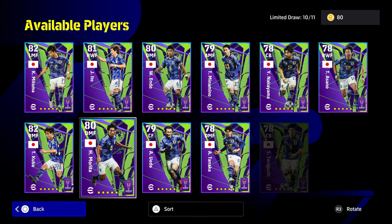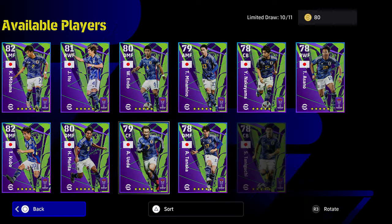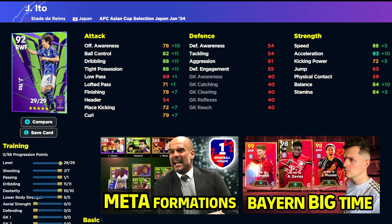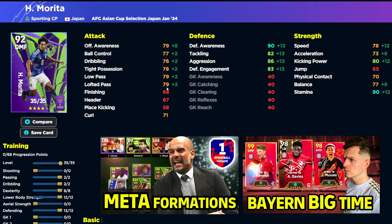Last but not least, we have Morita and Oeda. Morita is just your traditional center forward — I don't rate him that much. You're going to have 90 finishing and 90 acceleration. We also have Morita down as a DMF — similar to Endo, though I think Endo is slightly better. This Morita has better pace at 80 speed, 92 stamina with the boost, and then all his defensive stats will be a little bit under Endo.